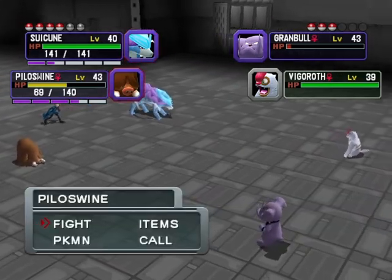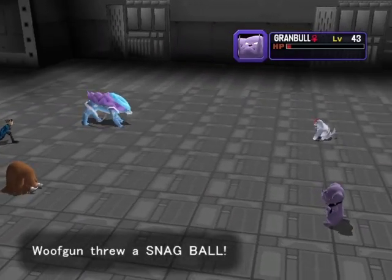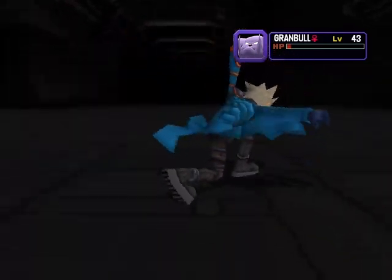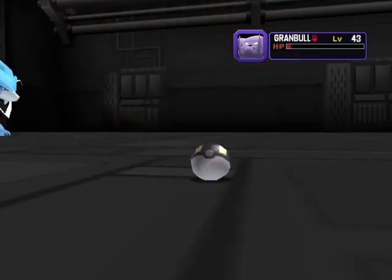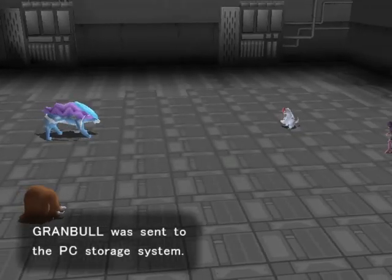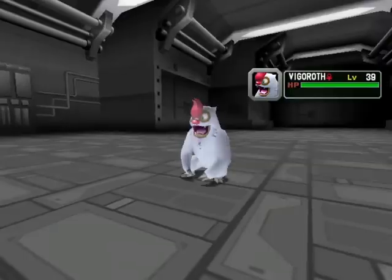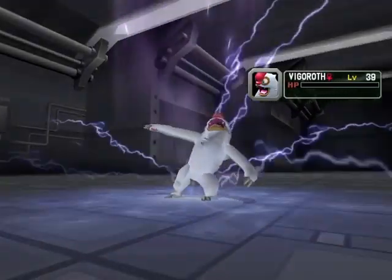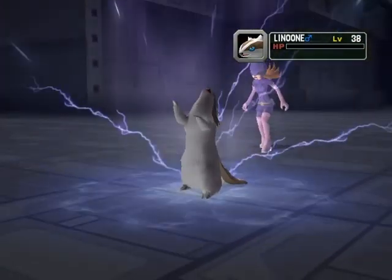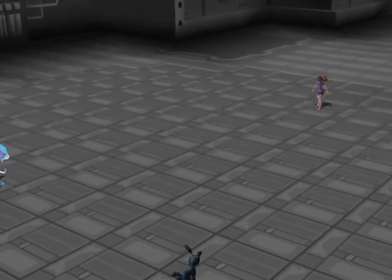We'll also use Suicune - if Suicune goes Hyper Mode we will just let it. At this point we could probably sweep with Umbreon. Okay, well, perfect. Alright, I'll take it. Lenune - pretty exciting. We strand Lenune here. And there we go, there's another battle then.